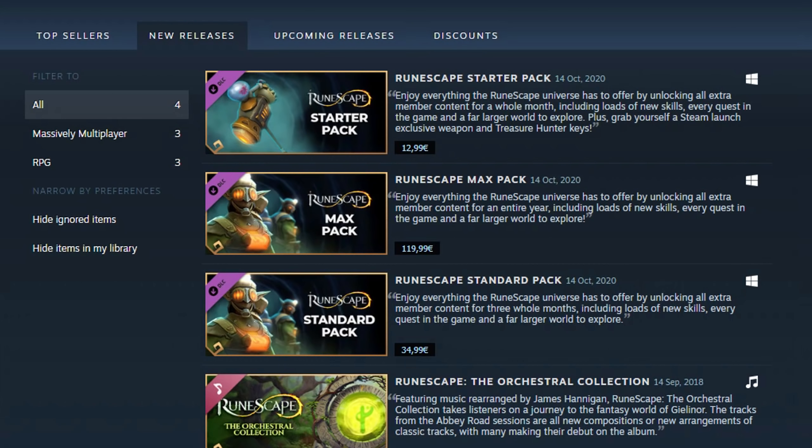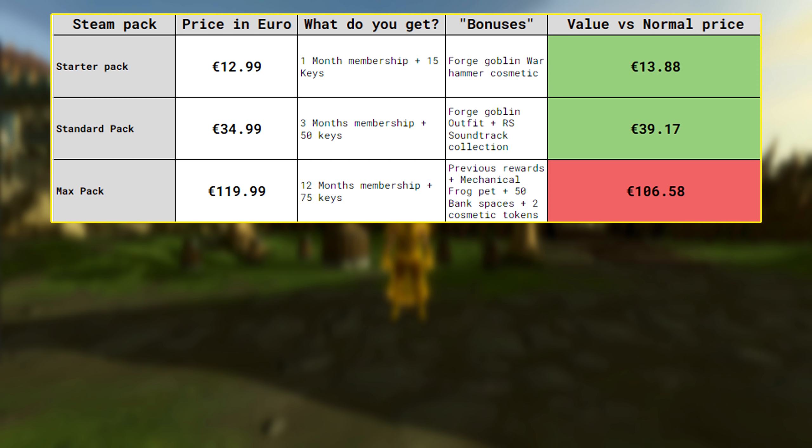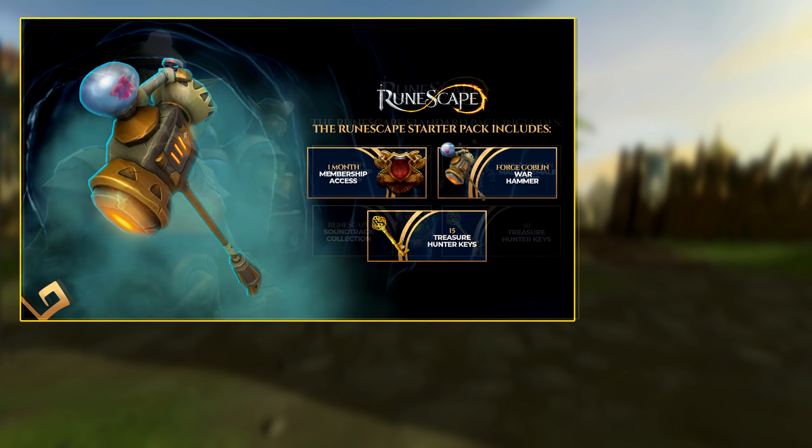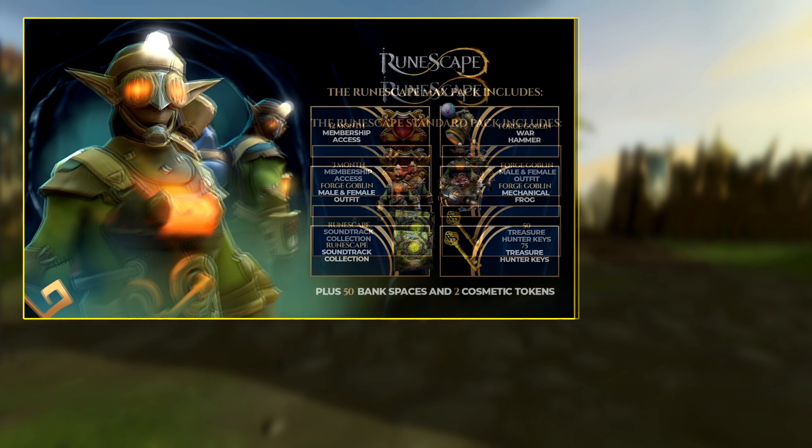Another thing I'd like to cover is the Steam packs, including membership keys and cosmetic rewards. You have the Starter, Standard, and Max pack. Now surprisingly, for what you get in terms of membership and keys — which are microtransactions, by the way — the first two packs seem to be a good value; however, this is misleading. As a new player, those keys won't do much for your account whatsoever, so the actual price of those starter packs compared to buying membership regularly is not worth it — it's way more expensive. At the end of the year there's something called Premier Club membership, which is discounted membership if you're interested. So if you're a newer player, just stick to free-to-play for now, and once you're interested in membership go ahead and get it through the website regularly or wait until there's a discount — there are usually discounts in the summer as well.